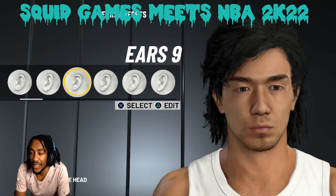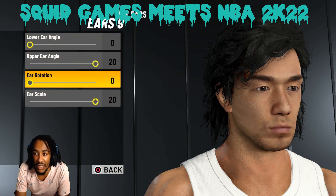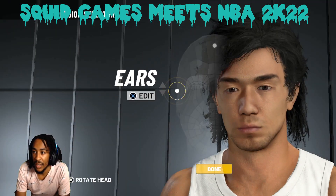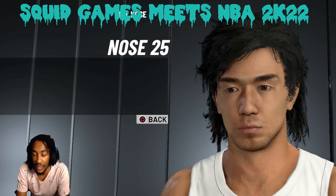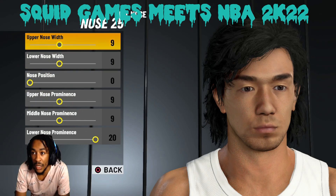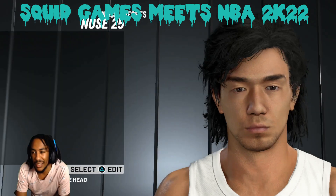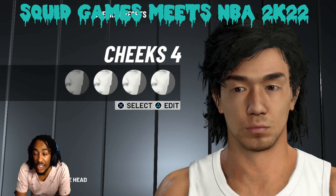Ears — choose option 9. You got some big floppy ears, I ain't gonna lie. 0, 20, 0, and 20. Now look, I actually took my time looking at the character to recreate this in 2K. Don't think I'm just pulling this out of my ass — I'm actually putting in work trying to make this dude look exactly like he does in the show. It's 25, 9-9-0-9-9-20. Obviously it ain't gonna be 100% the same character, but it's very close. Cheeks 4.